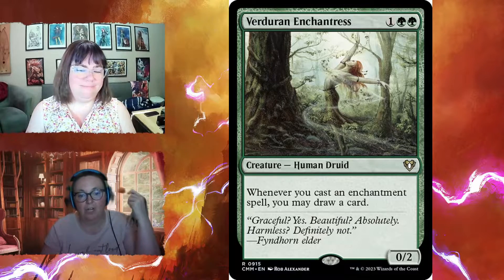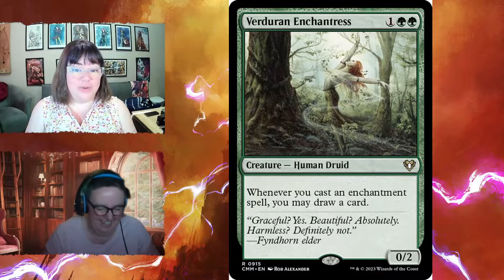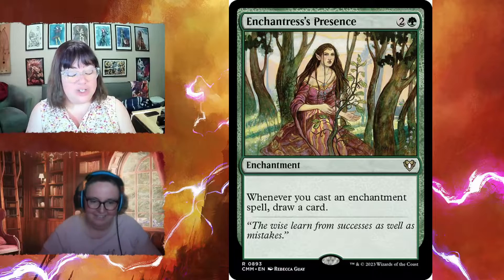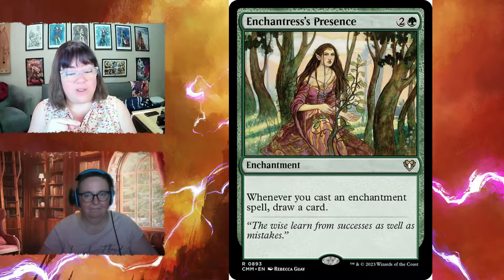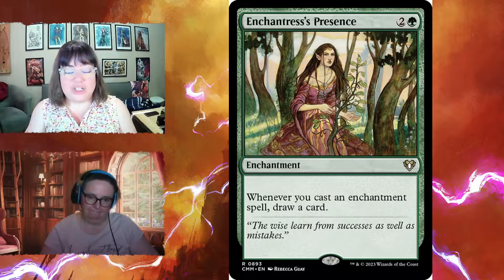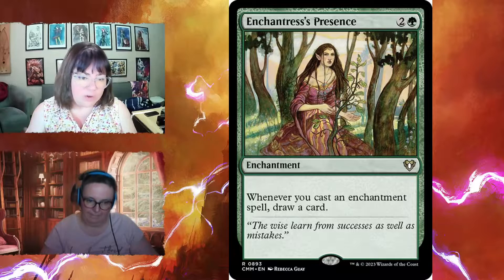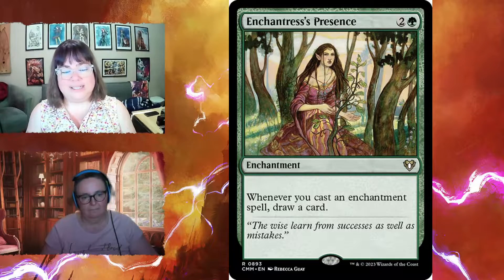Battle-Hardened also draws you a card whenever you cast an enchantment spell. Enchantress's Presence for three is an enchantment — whenever you cast an enchantment spell, draw a card. The reason to prefer this over the creature versions is that it's an enchantment itself, so board wipes won't kill it. Only targeted enchantment removal will get rid of it, making your card draw much more resilient.